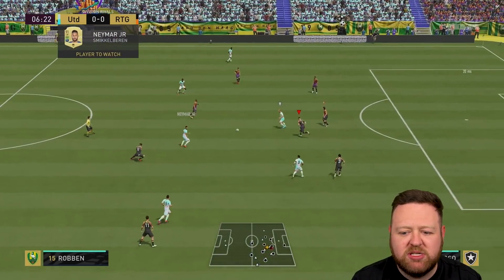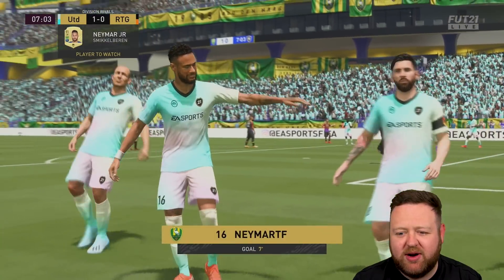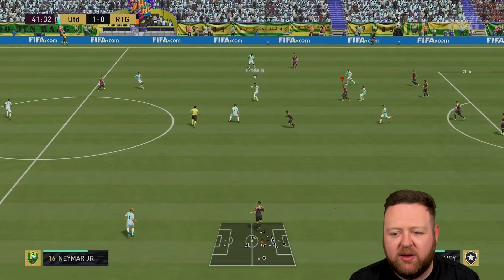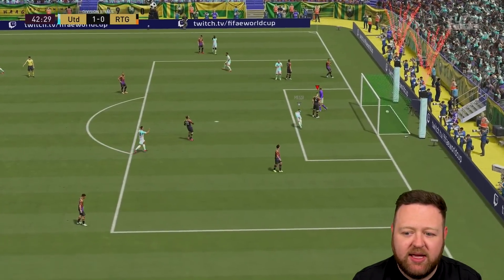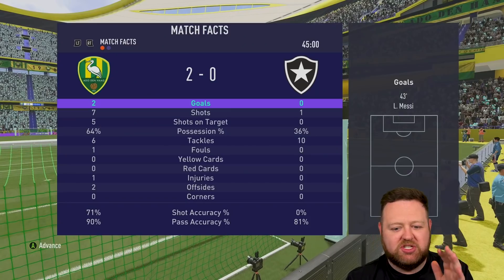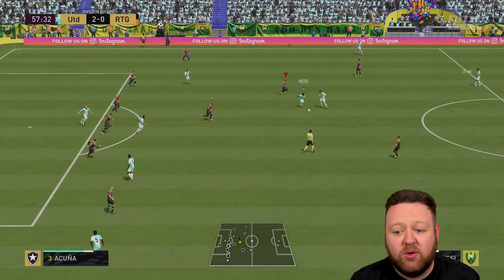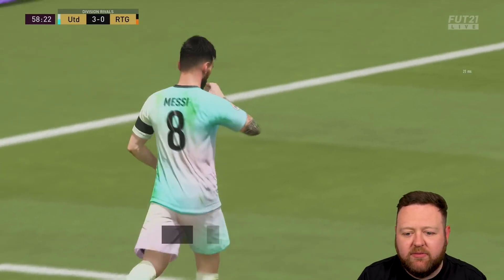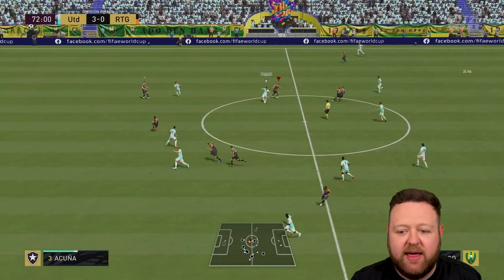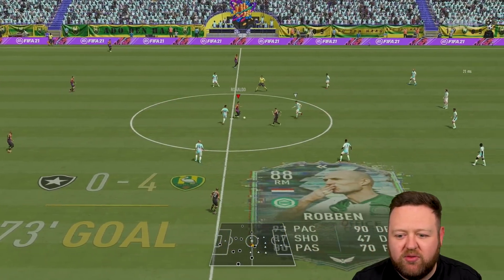We end up matching up against someone whose team wasn't that crazy, but this is not a match I'm particularly proud of. He scores, and it seems like everyone when they go one nil up in rivals does the celebrations - fine, I do them as well at that point. I end up going two nil down just before the break. Just take a look at those halftime stats - absolutely obliterated. I make some subs and try to come back in the second half - but he just ends up going on to score a whole bunch more, again pretty shoddy defending from myself.